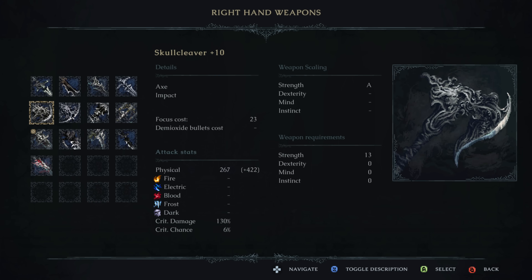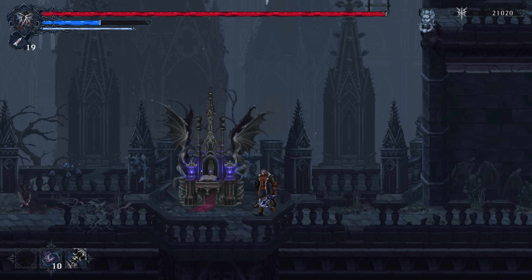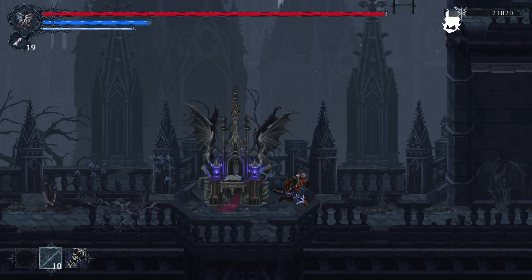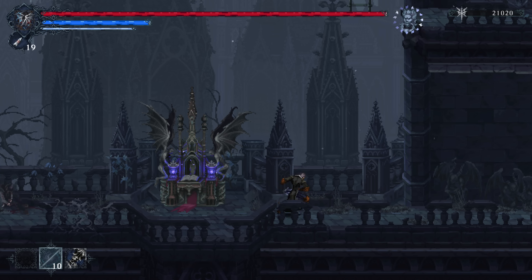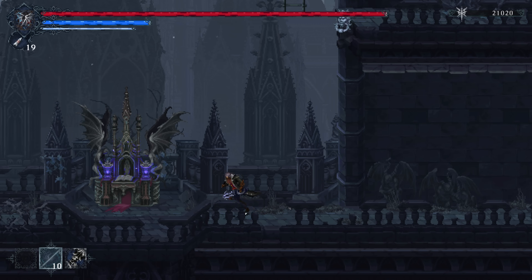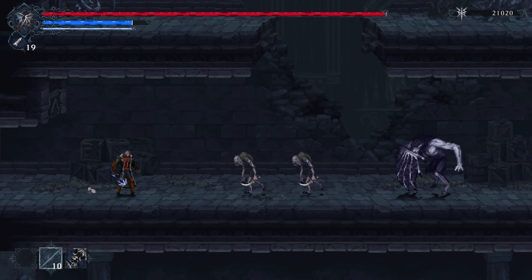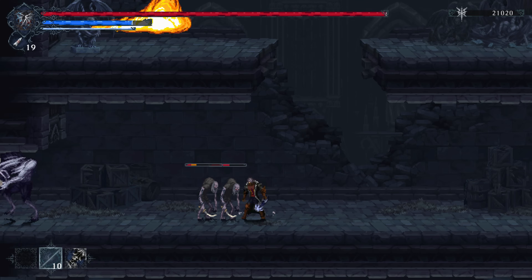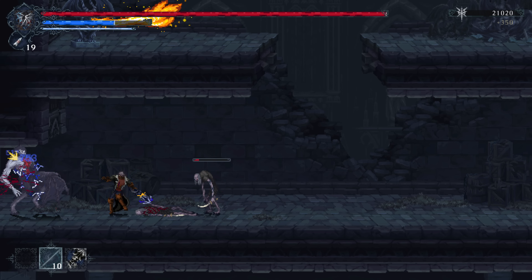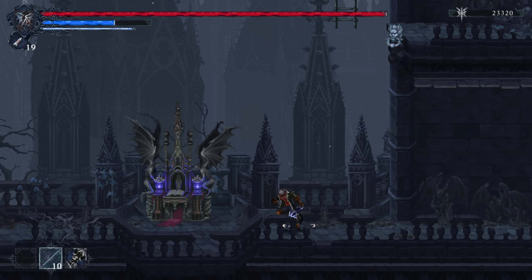Moving on from there, we have another elemental weapon: the Storm Chaser Mace Whip. This is A-scaling strength, C-scaling instinct, and has split damage between physical and electric — up to 792 AR. I think it's actually the only electric weapon in the game. This one is found in the Esk Mansion region. The unique attack lets you call down a Thunderbolt, which is pretty cool. And towards the end of the video I'll also detail out the various status effects and what they do.